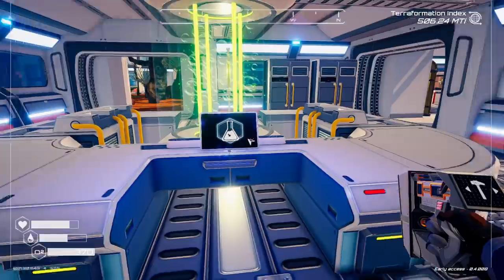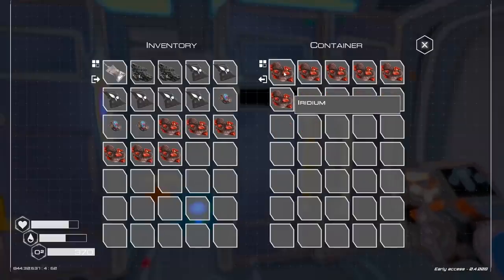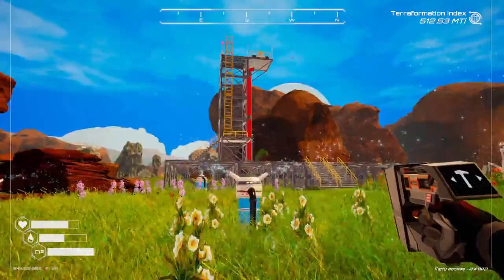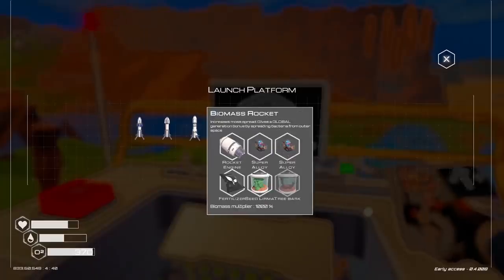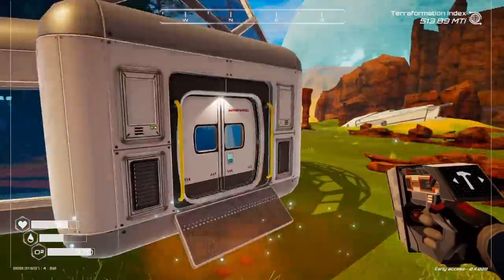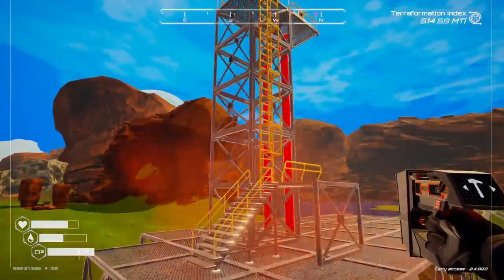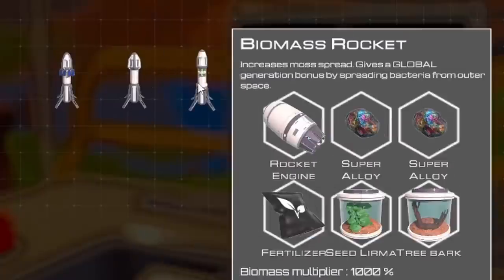That's three rockets I can create now. Unfortunately, I don't really have enough iridium to make three rockets, so I'll just make one. I'll grab my extra Lerma seed, go snake some more water out of here, and then fly up to the top of the rocket-making machine. I got everything in the first — wait, I don't have everything. I need tree bark. Thankfully, I have a tree bark farm right here, which doesn't make any sense but whatever. Climb up to the top, go boop and then shloop.